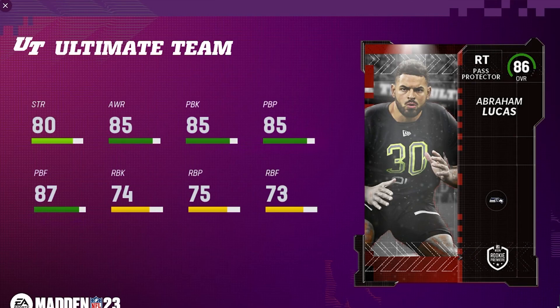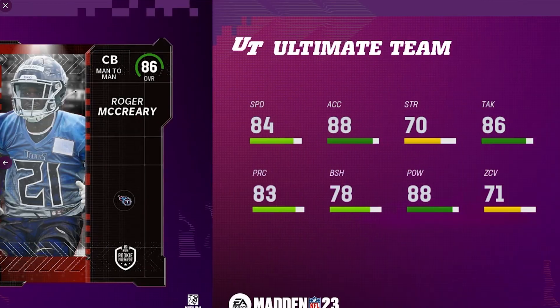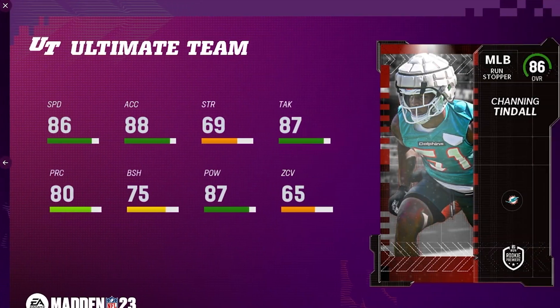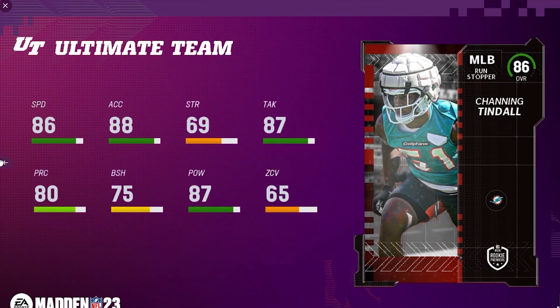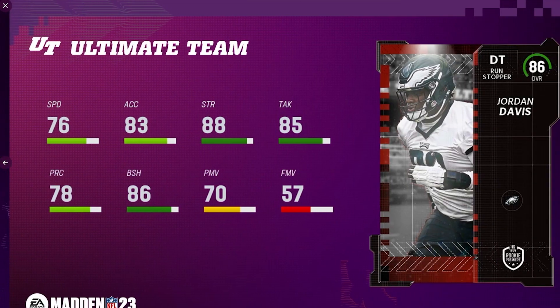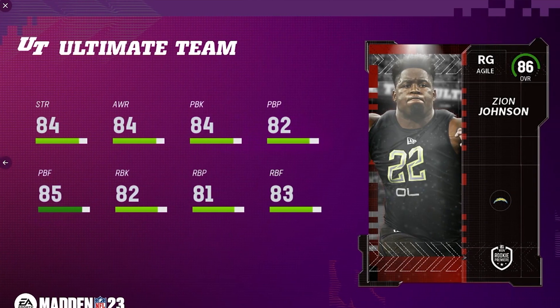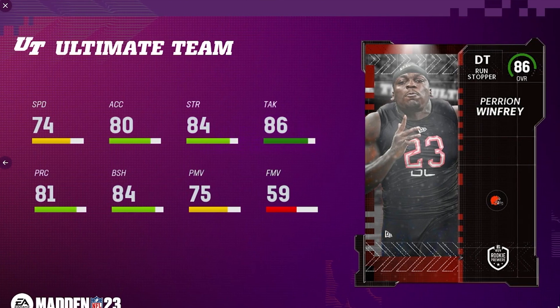For the Dallas Cowboys, Jalen Tolbert, and for the New England Patriots, Tyquan Thornton at wide receiver — that was all of them. Honestly, I'm kind of underwhelmed. I just feel like no one really jumps out at me. Last year we had the 86 overall Ja'Marr Chase with 91 speed — no one is even sniffing that kind of speed this year. Maybe they're taking it easy on speed; the highest I see is 86, and we all know early in Madden, speed is the most important attribute.